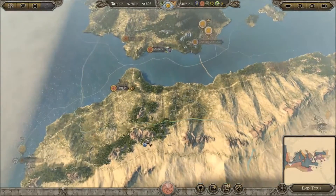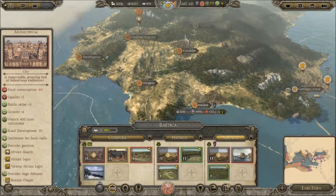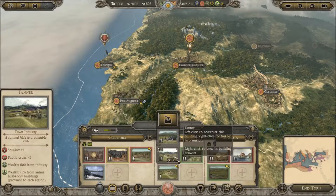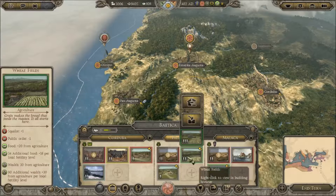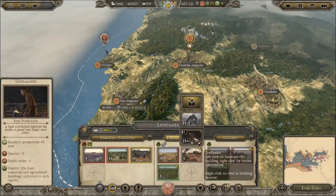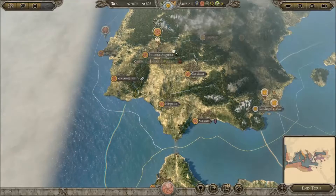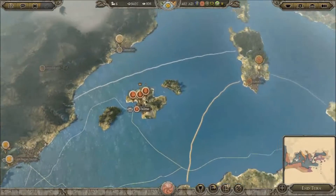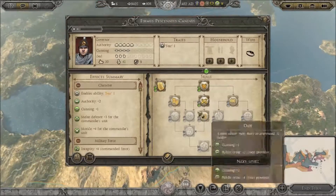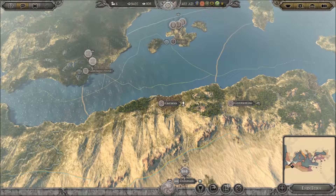I never played enough of the Last Roman campaign to think of it as anything special when it comes to expansion campaigns. I thought it was good, don't get me wrong, but I didn't think the Last Roman was particularly special. I like the concept of a story-driven campaign where you make certain decisions and it affects how the Emperor perceives you — you get more or less help. I think that was really cool.